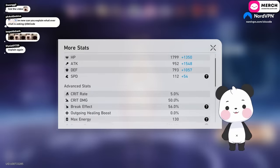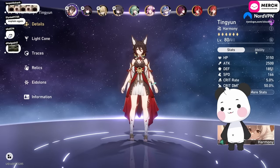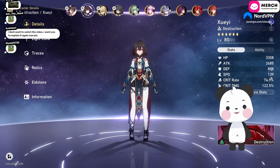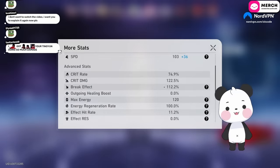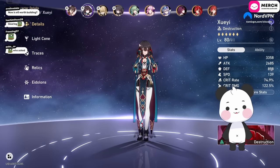Tingyun is 5% crit rate, 50% crit damage — same build, I just swapped the 5-star light cone for a 4-star one so my stats are a little bit lower but still good. For Zueyi's build, my Zueyi is 2685 attack, 139 speed, 75% crit rate, 122% crit damage, 112% break effect.